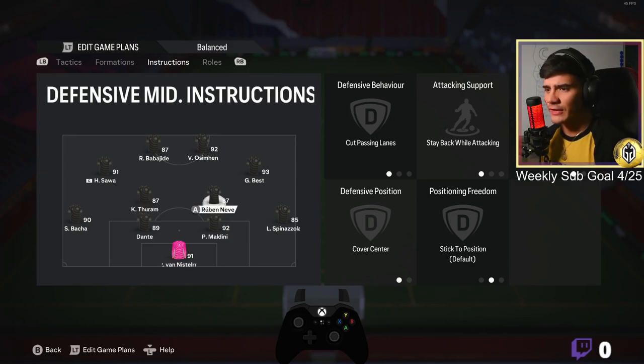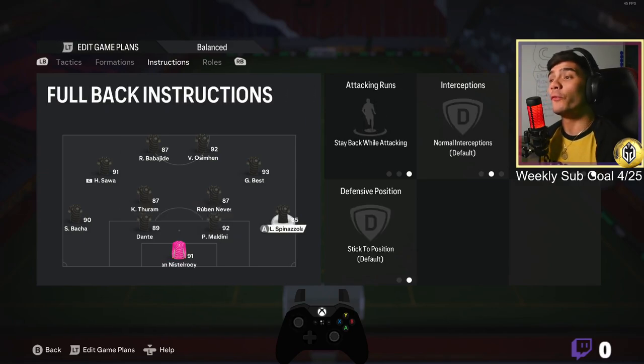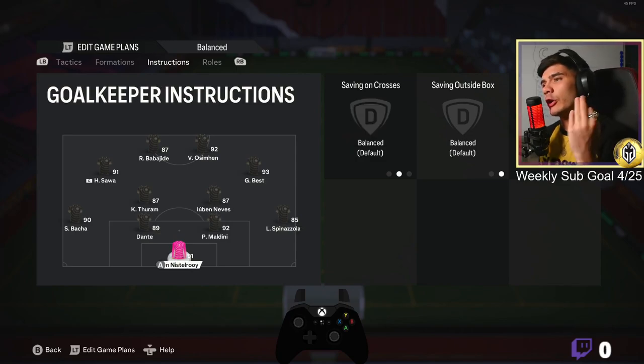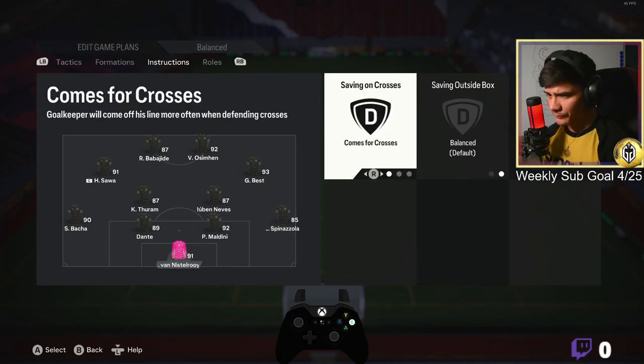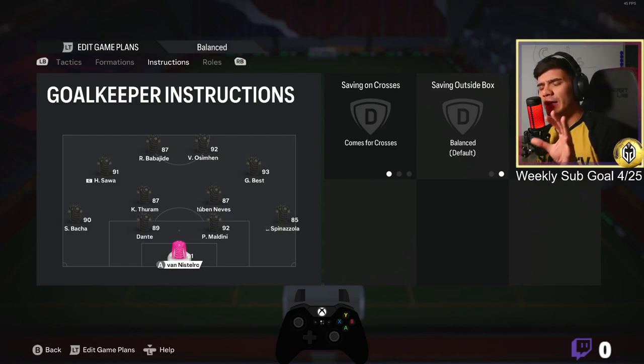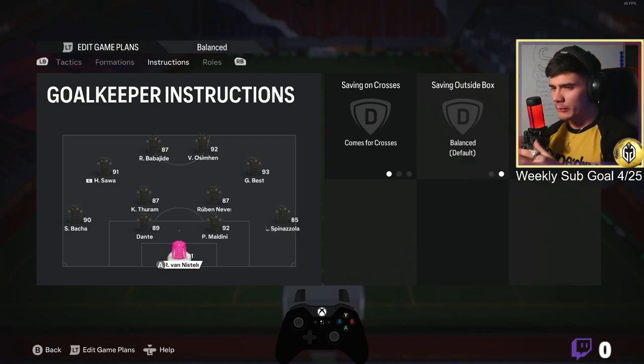Your CDMs need to be cutting passing lanes, staying back while attacking, with aggressive interceptions, covering center — both of them. Your fullbacks need to be on 'stay back', but you can also put them on overlap when it feels right. Center backs stay back while attacking; I like them to be aggressive. I also put 'come out for crosses' on my goalkeeper.